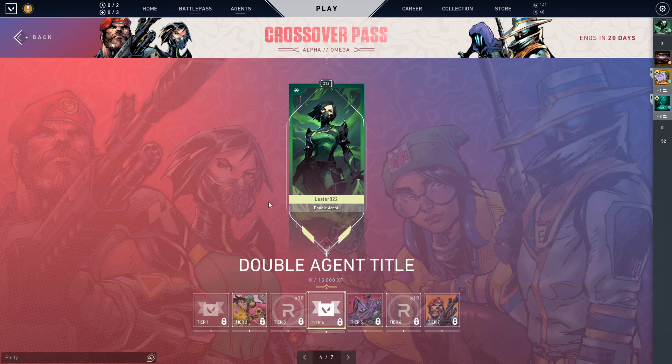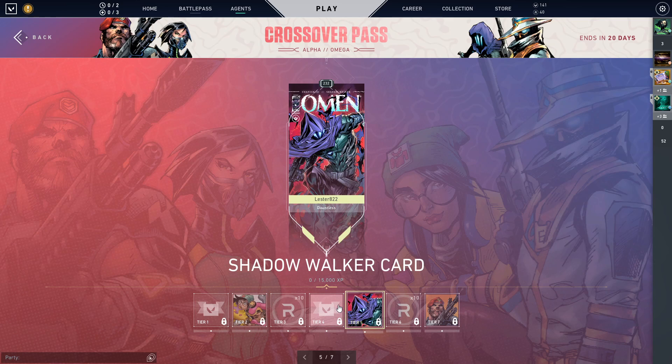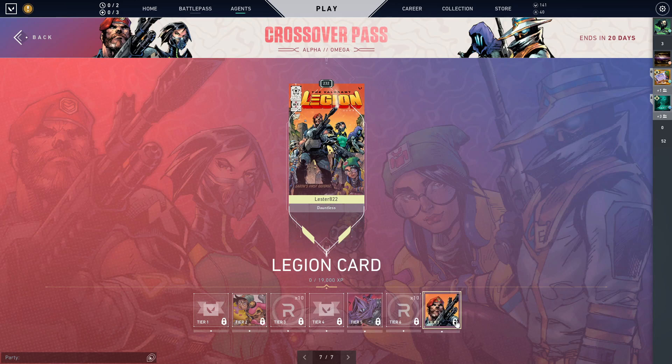Let's take a look at something even more exciting, which is the cards. In the cinematic, they have a bunch of these comic book covers, because in Omega Earth, for lore reasons, the agents are kind of famous and so they have comic books written about them. Here we have Killjoy and Raid with a really awesome comic book cover style card. Same thing here, we get Shadow Walker — Omen's comic book — and we get the Valorant Legion. Honestly, this would be awesome if they actually came out with these; I feel like those would be very, very popular.